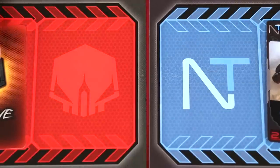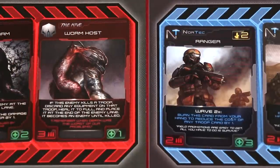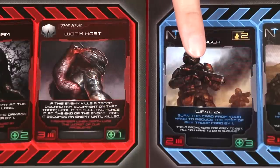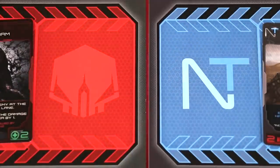Everything slides toward the center. The next enemy is a Worm Host — if this enemy kills a troop, discard any equipment, heal the troop to full health, and put it at the back of the line as an enemy. Luke's two damage, reduced to one by the Shield Swarm, is enough to defeat the Worm Host — but the enemy still kills Luke's Ranger at the same time, so the Ranger becomes an enemy. The Worm Host is gone but we're now facing the Shield Swarm, and Luke has his two Militia left.